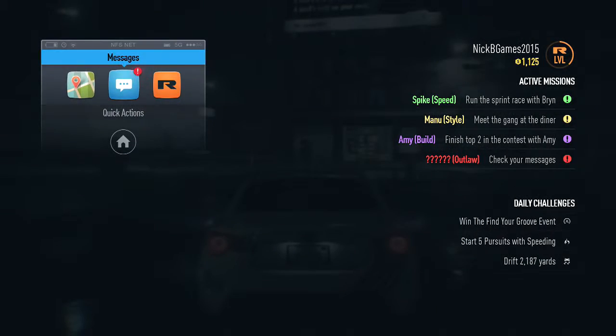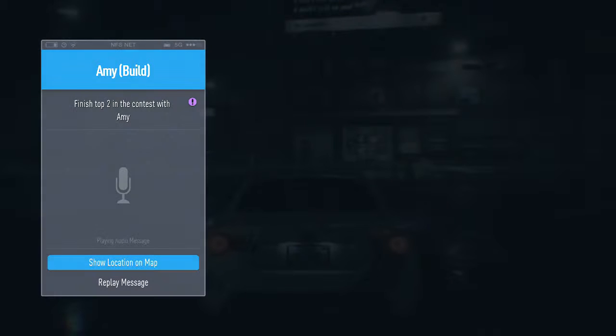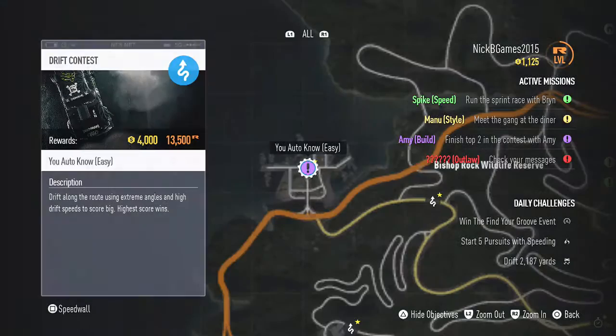Let's see what we've got — messages. We've got a mission there for Amy: finish top two in the contest with Amy. Manny said there's some good runs out there, maybe meet up. We've got to finish top two in the contest.